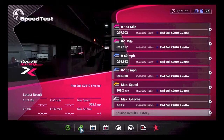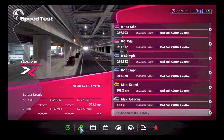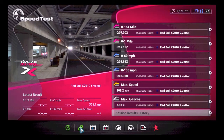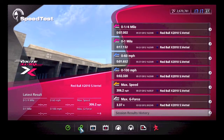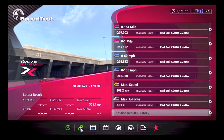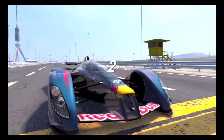Hey everybody, this is Hellfighter and I'm going to be showing you a Gran Turismo 5 test run with the Red Bull Sebastian Vettel 2010. I'll be going through the settings and everything else in between. What I want to do is a test run first just to show you how fast this thing can go — it goes 306.2 miles per hour.